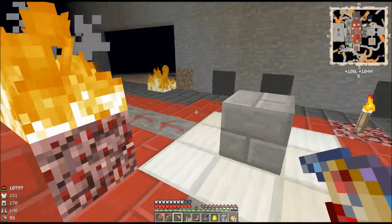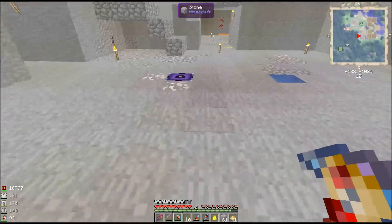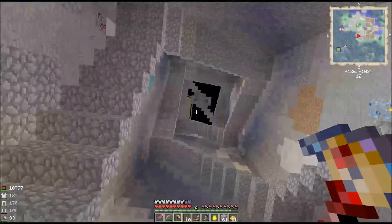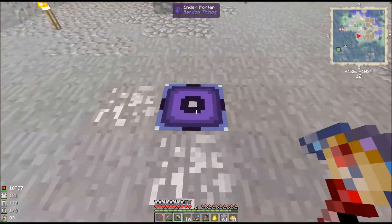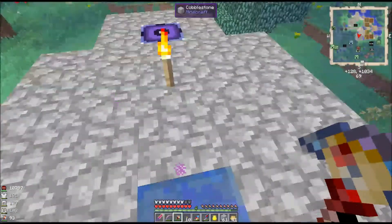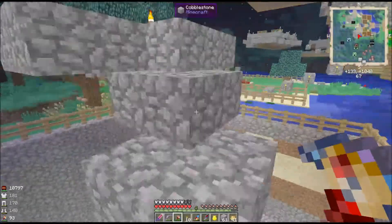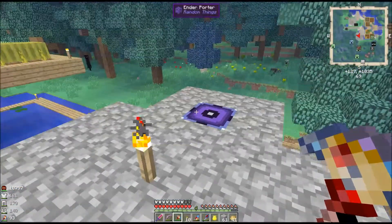I've been having some fun with Thaumcraft and I also installed these little guys. This is an Ender Porter from Random Things and it's pretty cool. It will send you up to the first available block — and there's a lapis block up there. You don't need a lapis block; I just needed that to represent the block above so I'd know where to place the other one. So up we go and we're up. This one takes you down because it has a lever on it — if you put a lever on it it takes you down, and if you don't it takes you up.